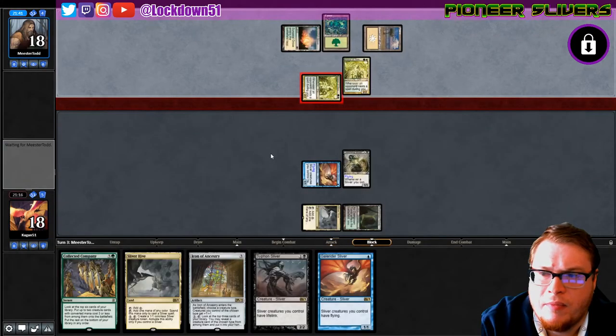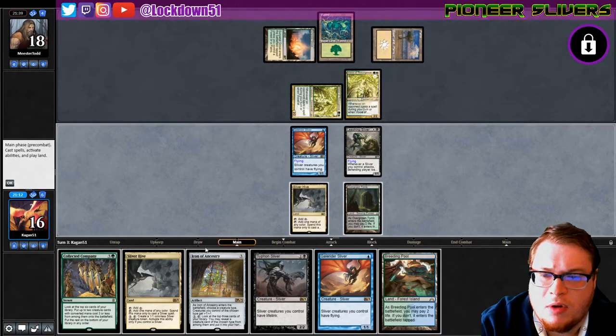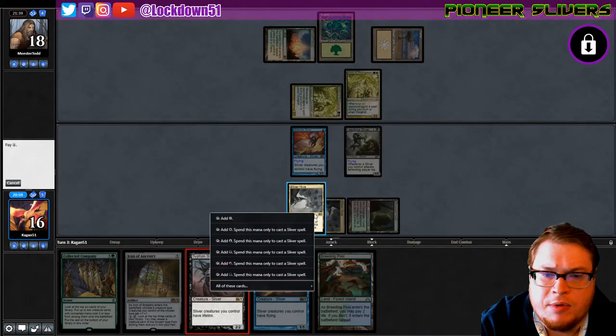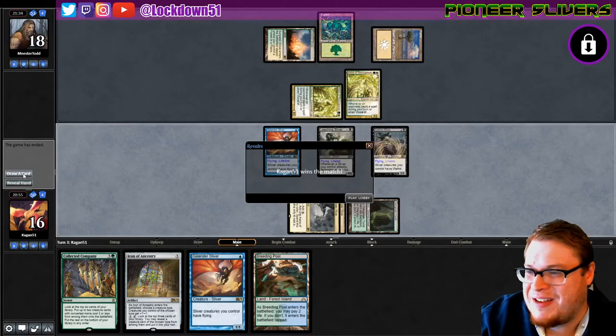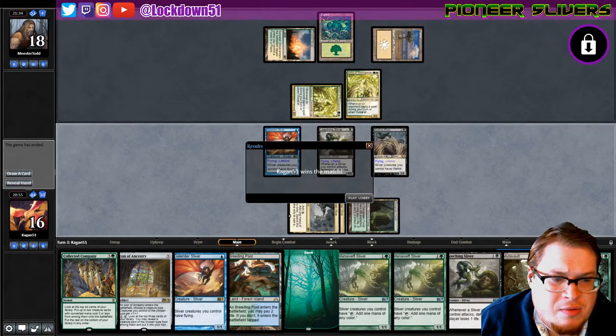Get in for two, sure. Or we could just slam a Lifelink and really get under his skin. Yeah, let's slam the Lifelink — we'll start gaining back, we're hitting for four and then we'll Collected Company next turn. They don't want to see it — I understand. What was our Collected Company going to be? A Mana Swept, a Mana Swept, a Leeching. We would have just gotten a Mana Swept and a Leeching, but that's still fine.